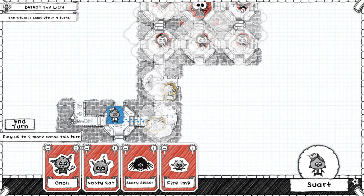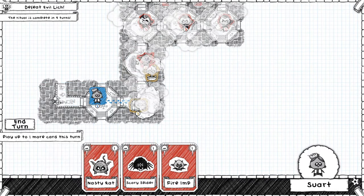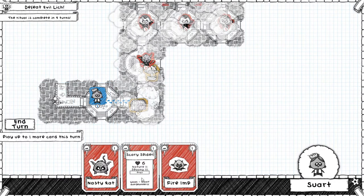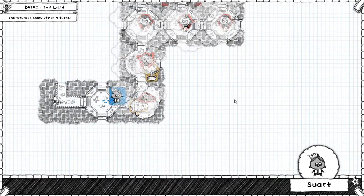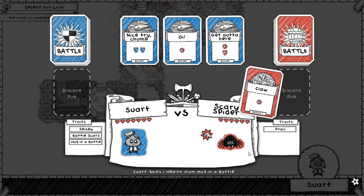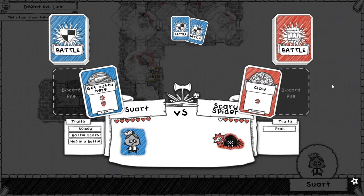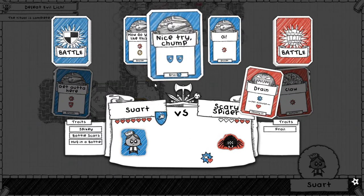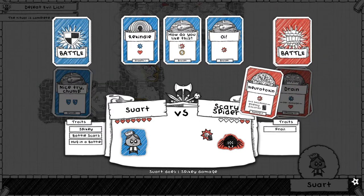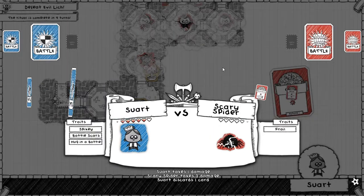Heal one per damage blocked — perfect. I'm going to fight a gnoll there. We'll also fight a spider — I should be able to beat a spider because all my damage is physical, and it's got frail so it takes extra damage from all incoming physical attacks. The item I get from this spider is obviously not going to be a long-game item, but maybe it'll help me beat that gnoll. Thanks to frailty, the one physical damage turns into two, and this spider dies — a very easy fight.